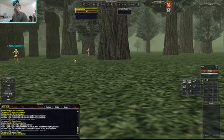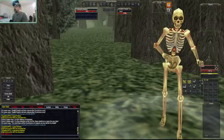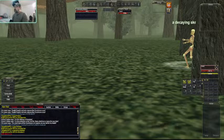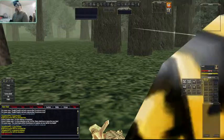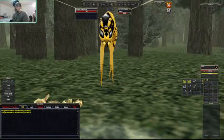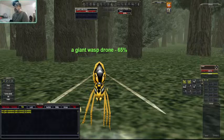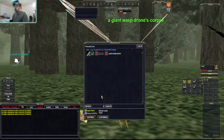Since we don't have any ranged attacks yet we have to run up on them and try to swing. There's health going down - ours went down a little bit. We had no loot from that one. You do get experience though - I have an experience split so we can see it on a different tab. If you didn't have it separated, it would show up in your main chat window when you first start.